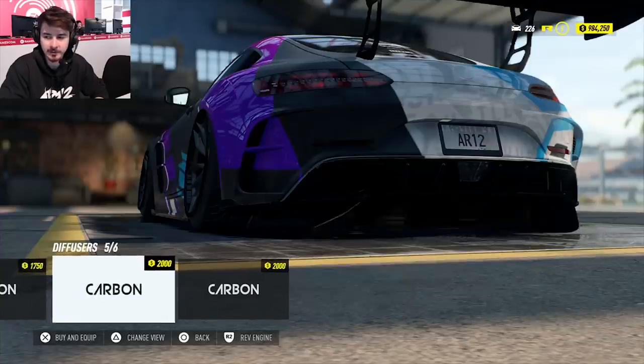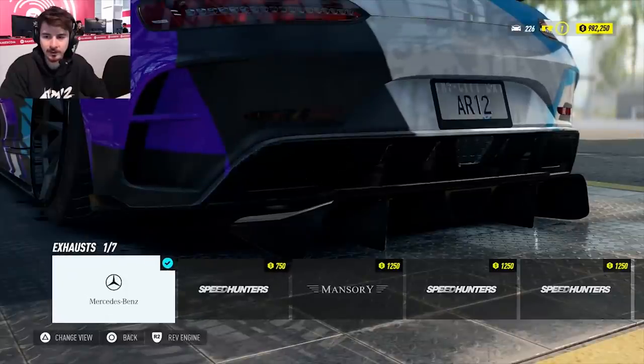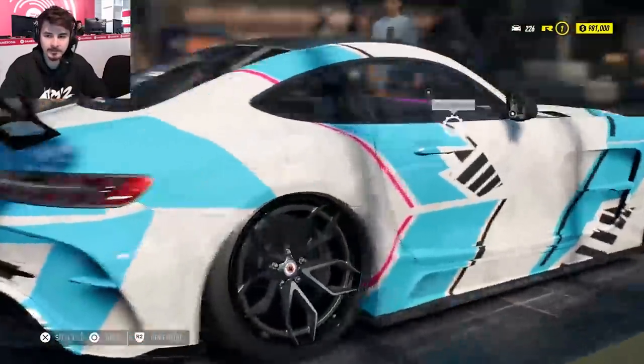So do we want to go full on race car? We've got all these carbon parts — they're just sort of generic parts to make your car kind of look cool. What do we have for exhaust on here? We've got proper Merc stuff. Can swap it — Mansory built some stuff. I think that's it for the customization on here.